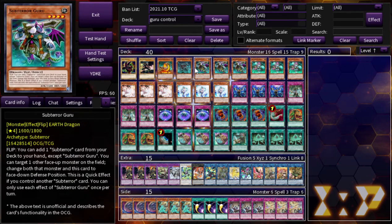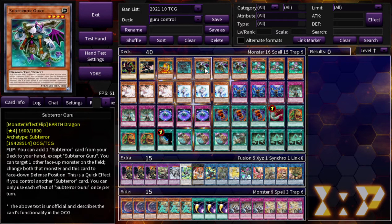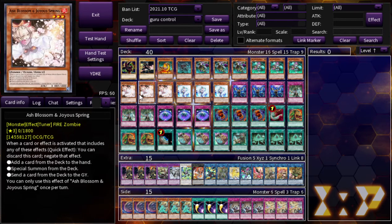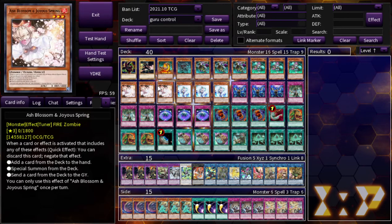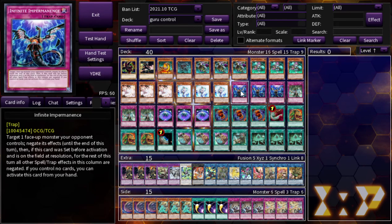Three Subterra Guru — no surprises there. Three Subterra Fiendus: this card is an omni-negate, it's also a way to get your monsters on the board, and it's a way to flip cards face down — this card is the MVP. Three Ash Blossom and Joyous Spring, three Effect Veiler, and three Infinite Impermanence. These are obviously very generic, but I feel that's okay because you can make them more specific as needed. There's not really a time these won't be pretty useful in any given match.